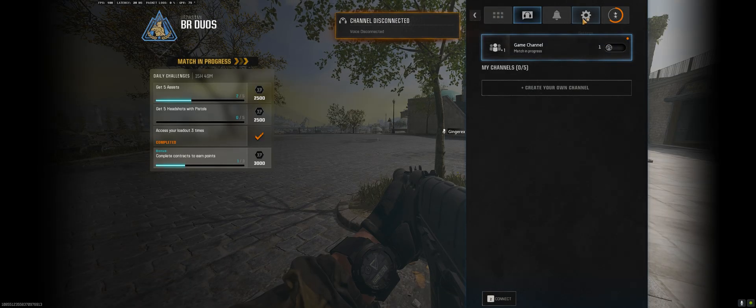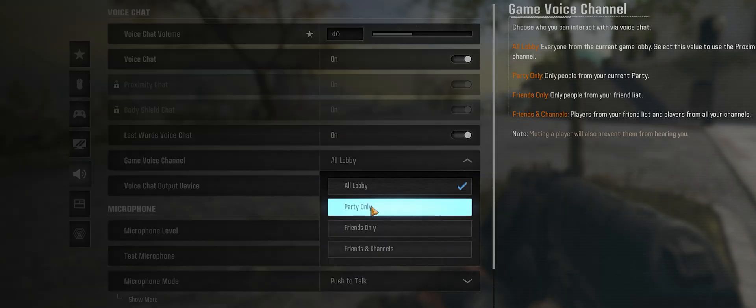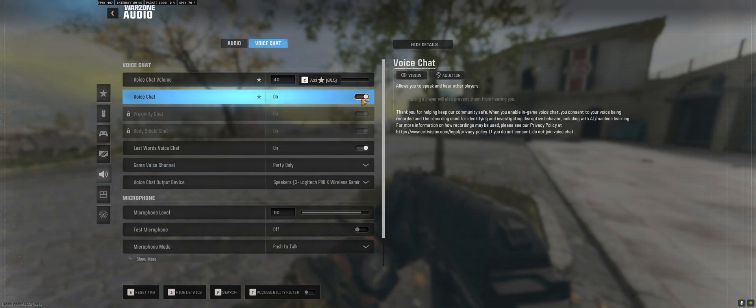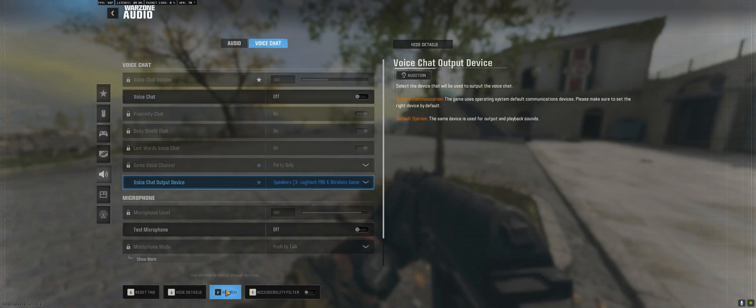So we're gonna turn this off, then go to audio, then Game Voice Channel — you're gonna turn this to Party Only. And then from there, you can see we're already up on FPS. It's crazy. Then turn the voice chat off and go back.